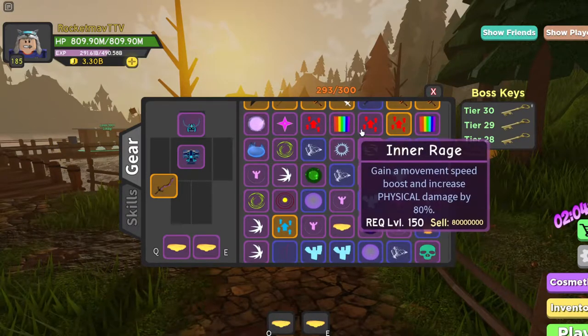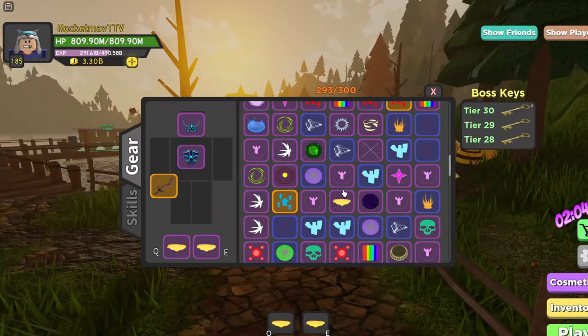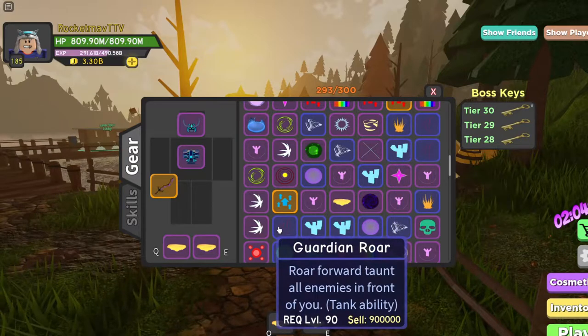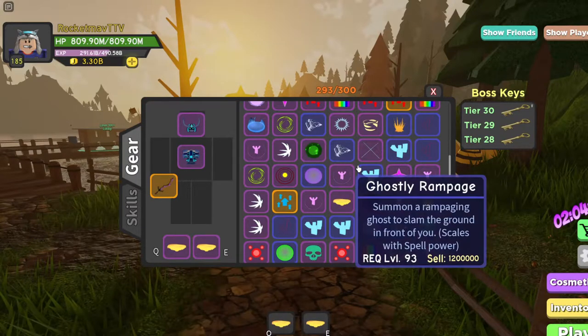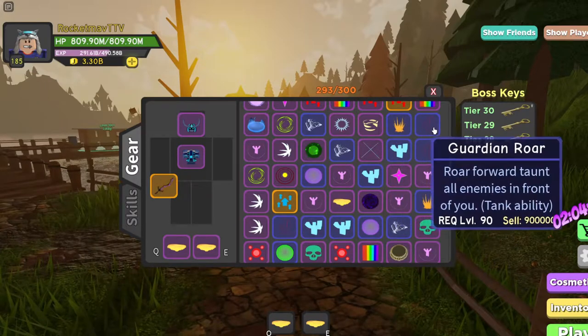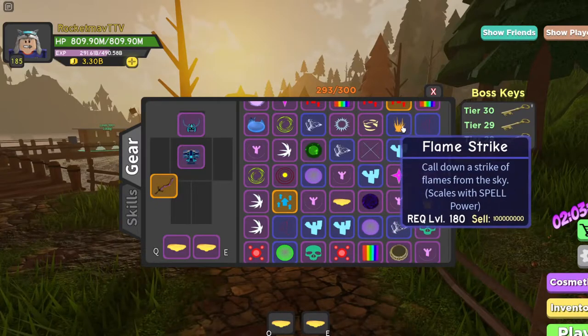For those of you who don't actually know how to use the glitch, or at least use it in Lobby — you can't use it anywhere else to my knowledge — I recommend having 2 of the same spell or 1 of each, just so you can do this a little bit faster. So if you have 1 or 2 Flame Cyclones or 1 or 2 Whirlwinds, what you want to do is click on any spot in your inventory that's not one of the Flame Cyclones you have equipped.